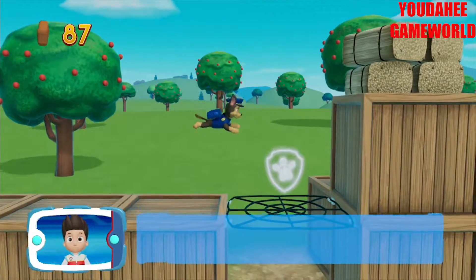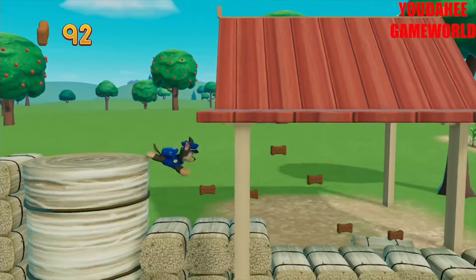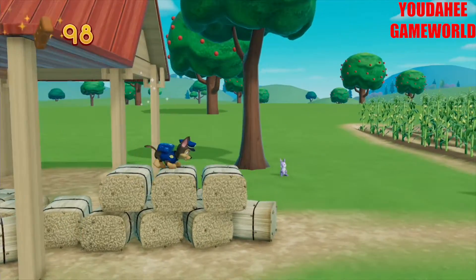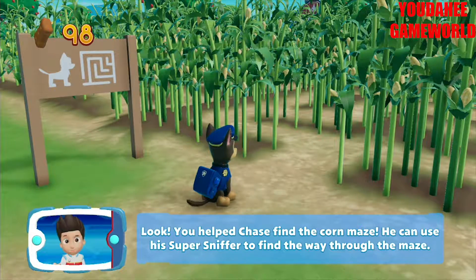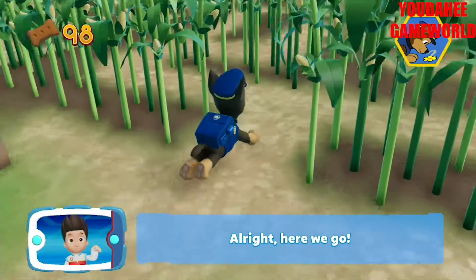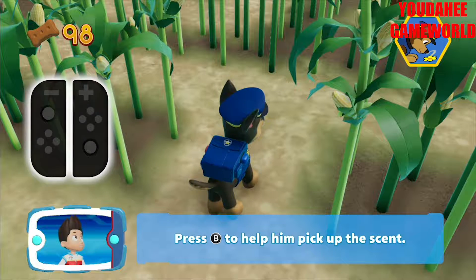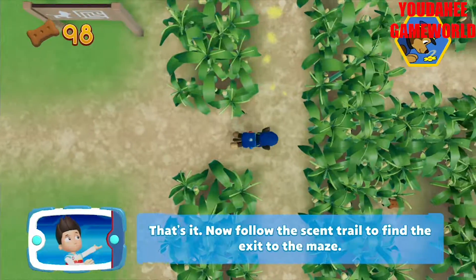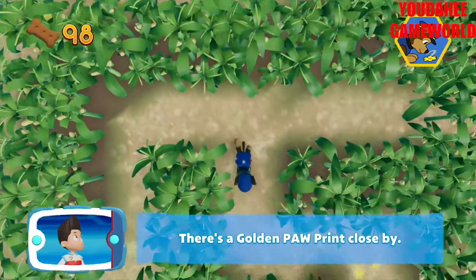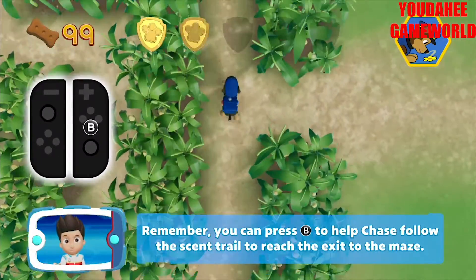You did it! You helped Chase find the corn maze. He can use his super sniffer to find the way through the maze. Chase can find his way through the maze using his nose. Press the B button to help him pick up the scent. Now follow the scent trail to find the exit to the maze. There's a golden paw print close by. Remember, you can press the B button to help Chase follow the scent.